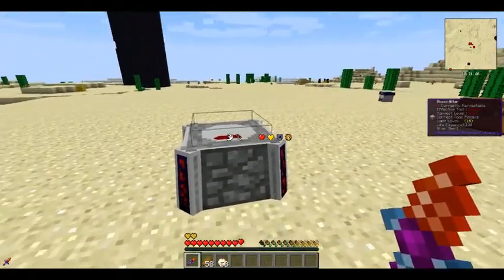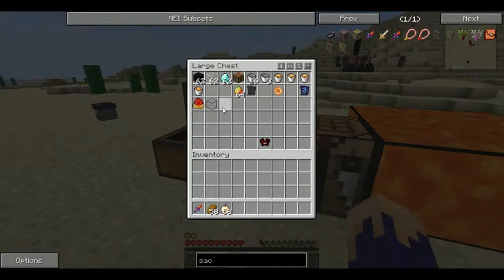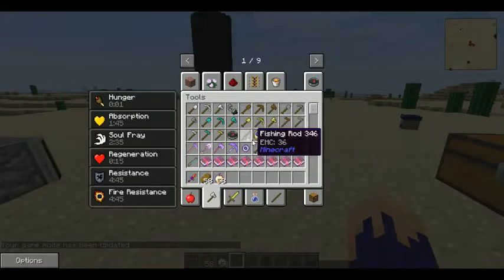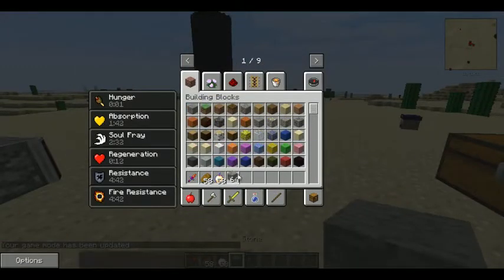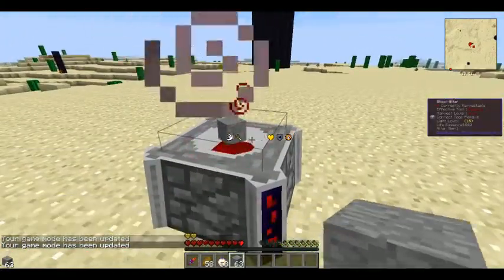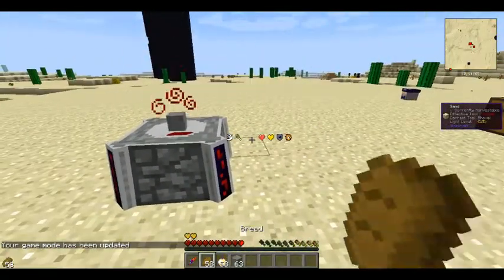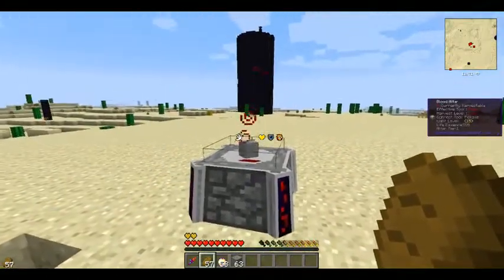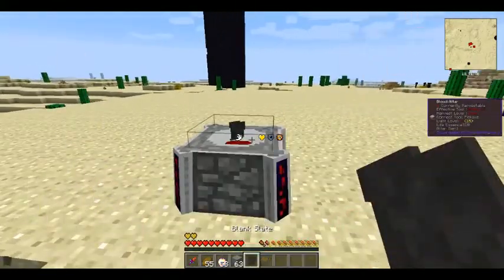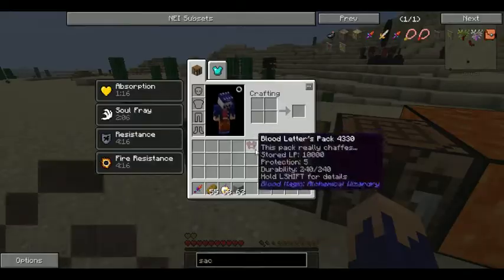On the right side you can see it says we have 600 life essence in there, so we just keep going until we get about a thousand. Be very careful not to kill yourself — you can kill yourself by clicking this too many times. Once we have a thousand life essence, we can start doing stuff with Blood Magic. The first thing you want to do is get a piece of normal stone and place it inside the altar to convert it. You'll see particles coming off it and it's going to turn into a blank slate that we use later.